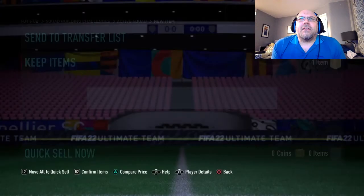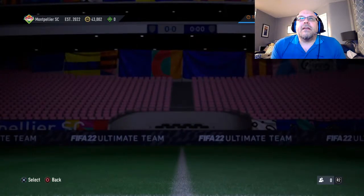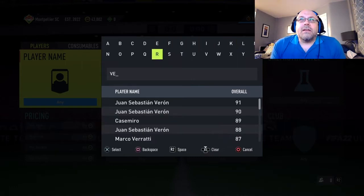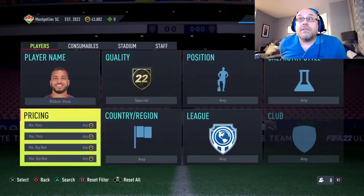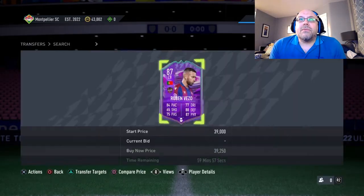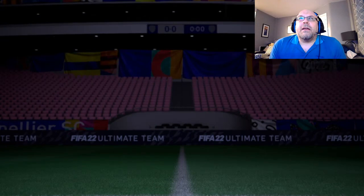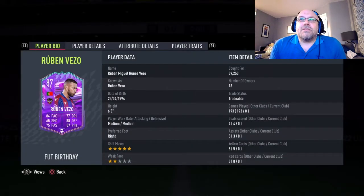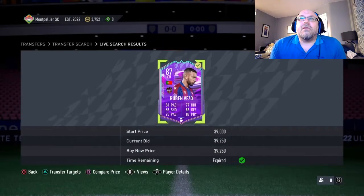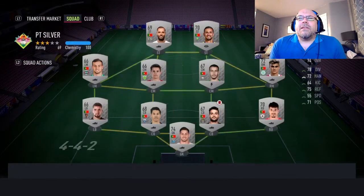There he is — Pepe 89! The dynamic image on this card is very very good, I like it a lot. Now I'm going to move on and see if I can get the Vezo card — I think 43 or 44k left, and it didn't cost me as much as I thought because I've still got about three and a half thousand coins left after buying him. All that stuff we put on the trade pile sold. I find him on the buy now, and he's also already got a shadow on him, which is exactly what I was going to put on anyway.